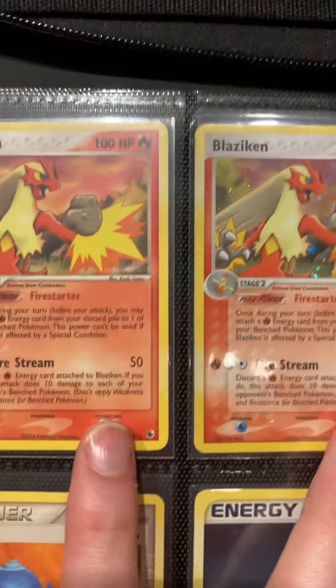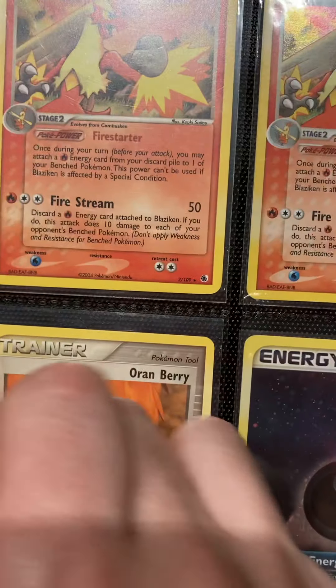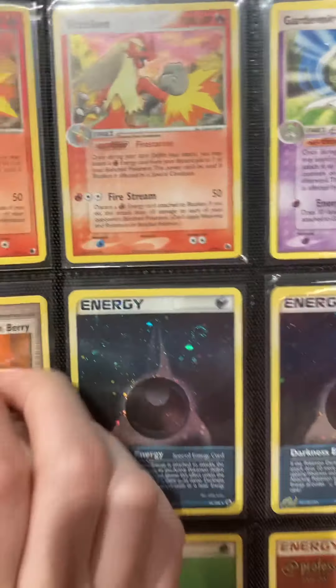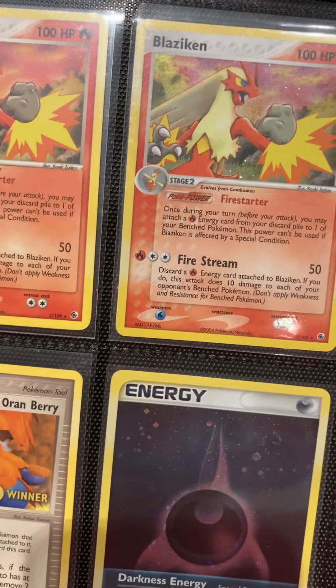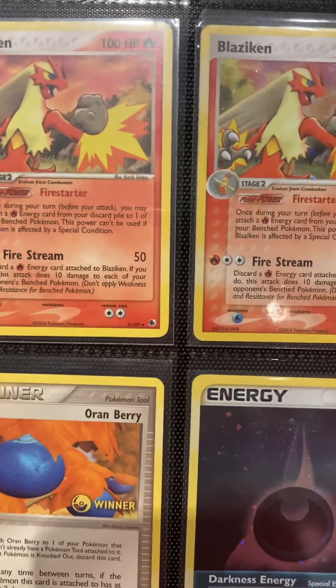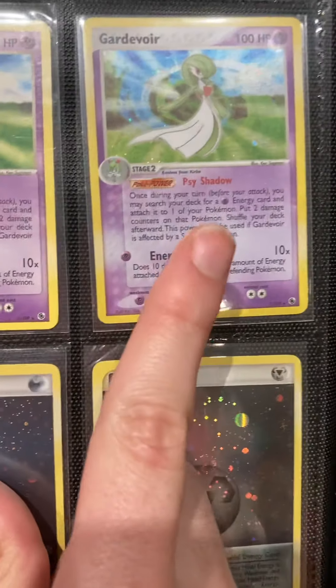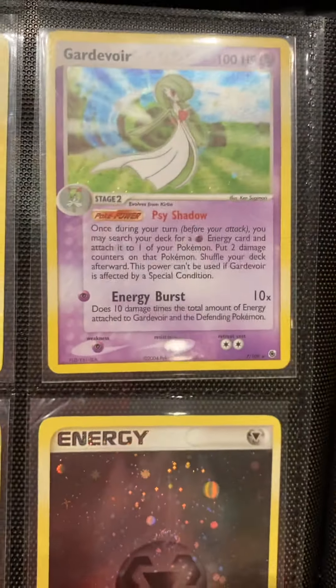Then we get into the non-set promo cards. There are two Blazikens — a non-holo and a holo. This is different from the original one because, as you can see, there's no E symbol down here. These came in the EX Battle Stadium promo set — I think that's what it's called. You got one non-holo Blaziken, one holo Blaziken, one non-holo Gardevoir, and one holo Gardevoir. The only difference is there's no E symbol; it still has the set number. It's otherwise the exact same card.